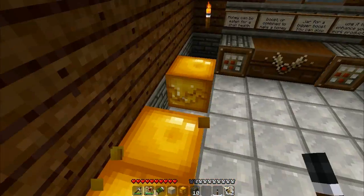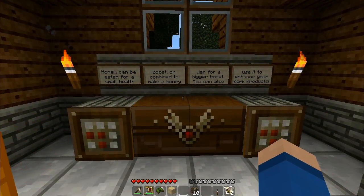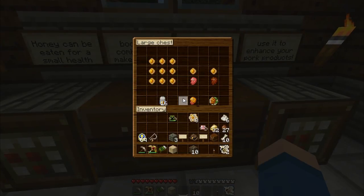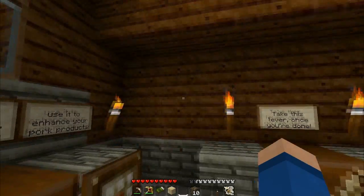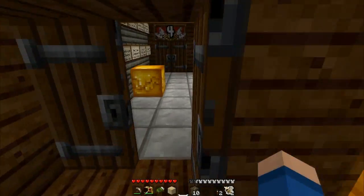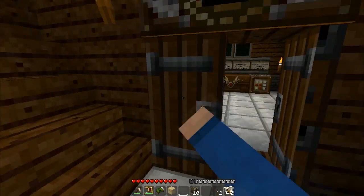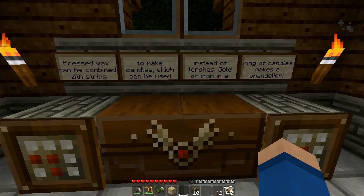Glowing honey. Delicious. Honey can be eaten. This is the cooking - cooking with honey, which I think I've balled up a bit. Nine drops makes a jar that has like 16 charges. You can add honey to raw or cooked pork chops. Oh my god, doesn't it look delicious? Honey glazed pork. Lovely. Pressed waxed - of course, you can make chandeliers.